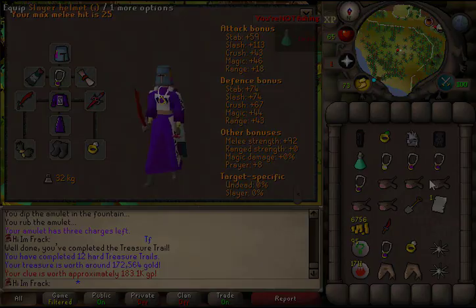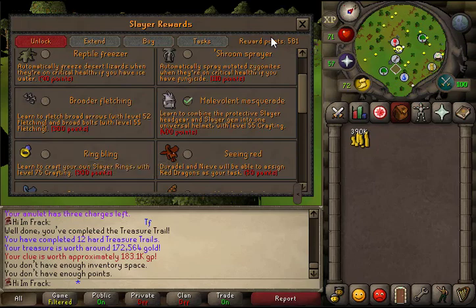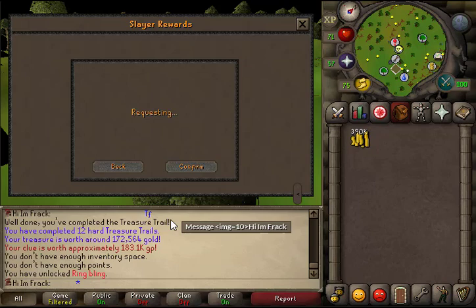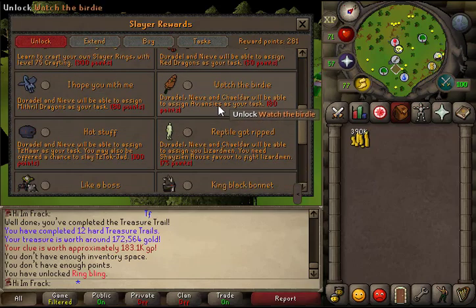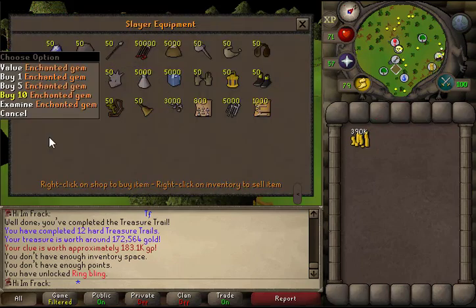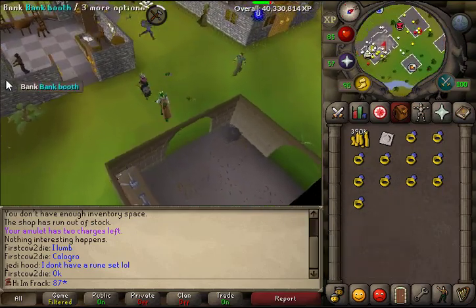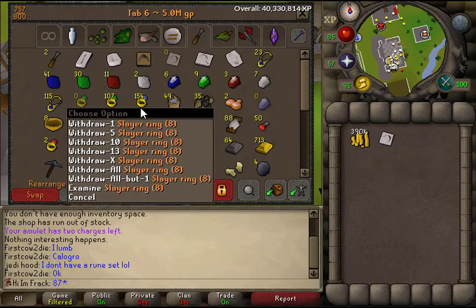I've been debating between the herb sack and slayer rings — I'm going to unlock slayer rings now since I have the points. The herb sack is extremely nice and I really want it next, since some tasks are far from a bank and I end up dropping good herbs. I'm also about to hit my 100th task in a row for bonus points. Slayer rings unlocked! Now I have 154 slayer rings in the bank — these are going to make slayer a lot easier.